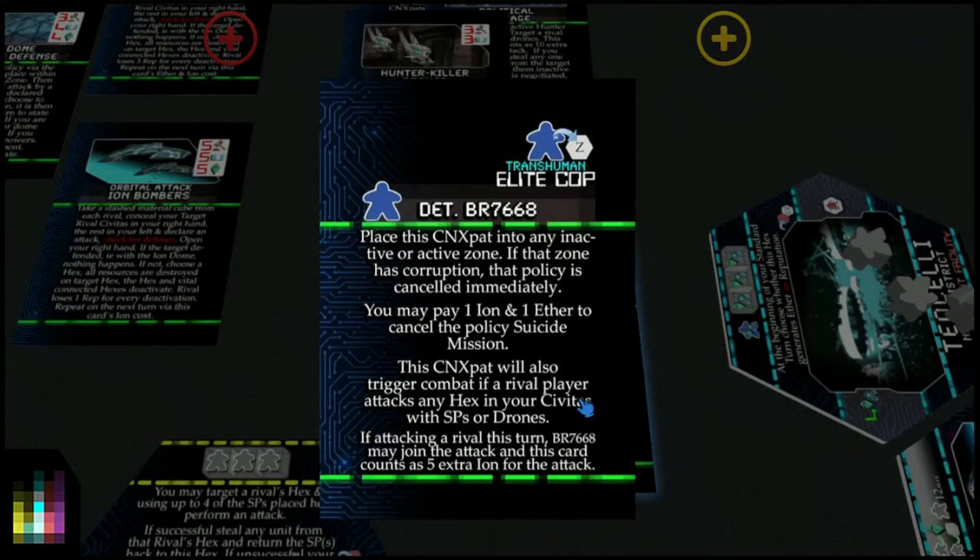The card says: place this CN expat into any inactive or active zone. If that zone has corruption, that policy is cancelled immediately. So this elite cop removes corruption from a particular zone. You may pay 1 iron and 1 ether to cancel the policy suicide mission. Also, this CN expat will trigger combat if a rival player attacks any hex in your Civitas with SPs or drones. When attacking a rival this turn, they may join the attack, and this card counts as 5 extra ion for the attack.